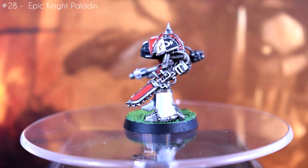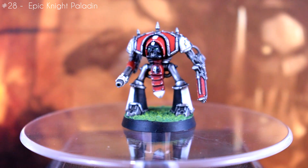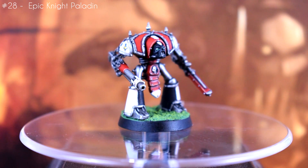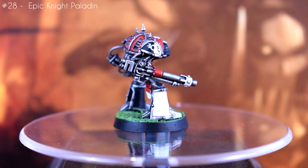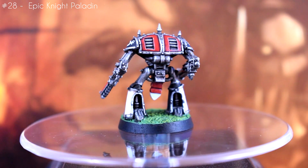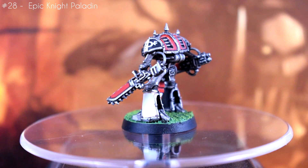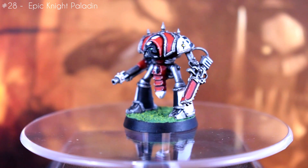Last up for June is another knight painted for the main channel video. I wanted to paint this one up in a Mechanicus scheme, so I went for House Tyrannus but with a simplified version of the iconography. Painting those little logos on the shoulders is an absolute nightmare, let me tell you. Those shoulders are about half the size of a marine's, so they're pretty small. Not much to say about this one that isn't already in the knight video, but I'm pretty happy with how it came out.